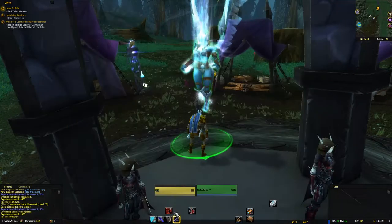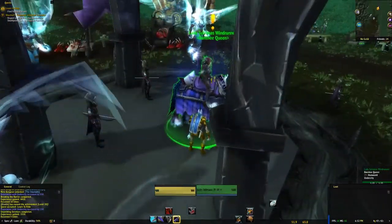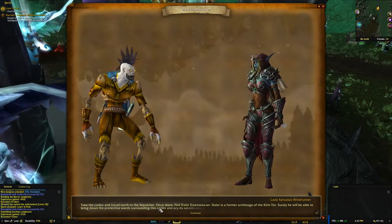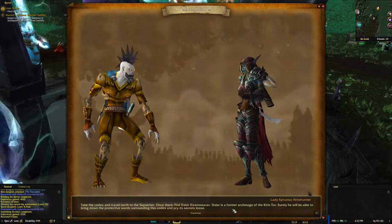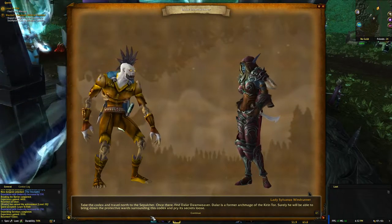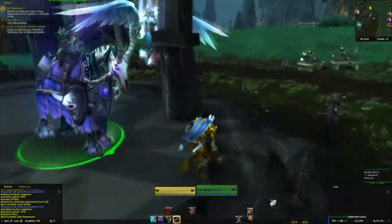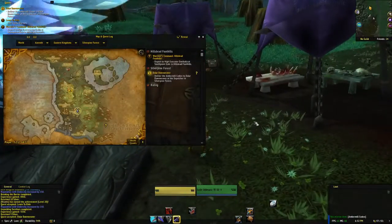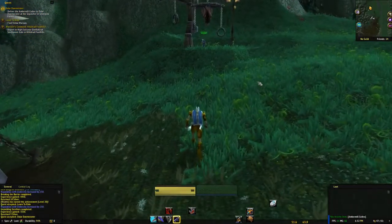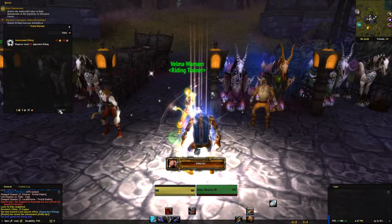The mages have sealed the codex with a magic ward - pity they weren't clever enough to realize the former archmages of Dalaran are now Forsaken. Sweet, level 20! We get the 'learn to ride' quest, which just recommends us to go visit somebody for training, which we'll do after we turn in these quests. The praise the Banshee Queen lavishes upon us is apparently not unfounded - yeah, I am pretty much the greatest.